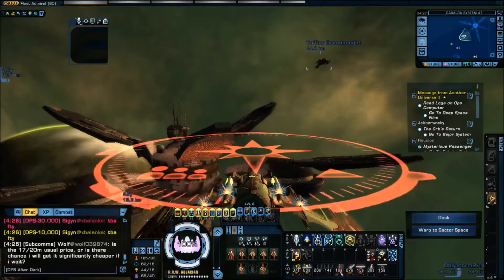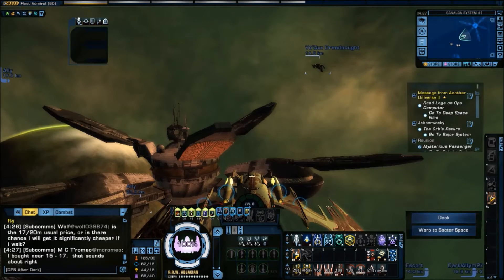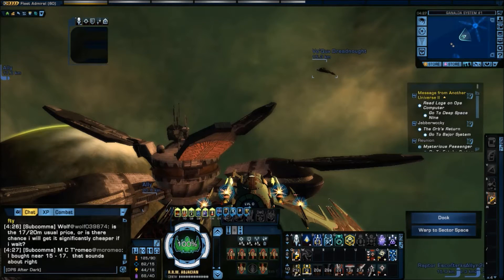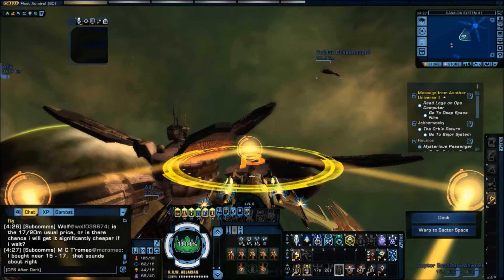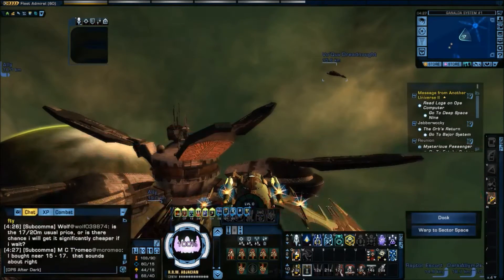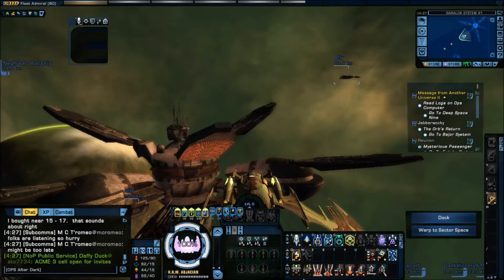If I let these abilities cool off and then continue to push it, the first ability that's cooled off will come back and be activated again. So if I continually push this, it will continually activate the abilities on the tray. If I just continue to push it, I get a hundred percent uptime — or as close to it as I can get — on all of these abilities, which is why keybinds are useful to more advanced players.